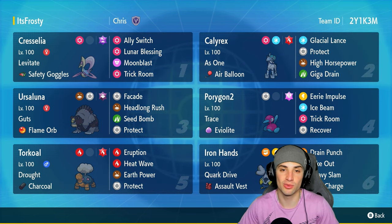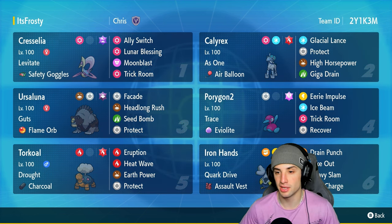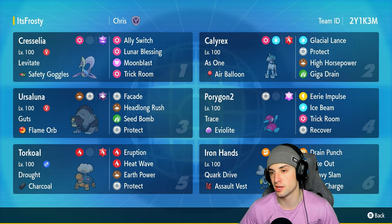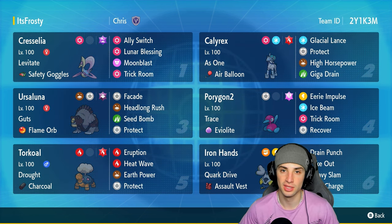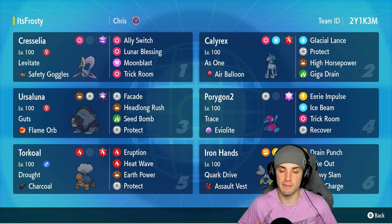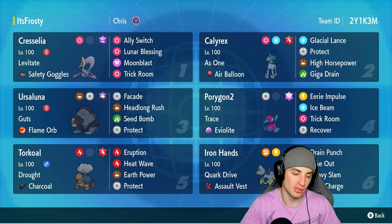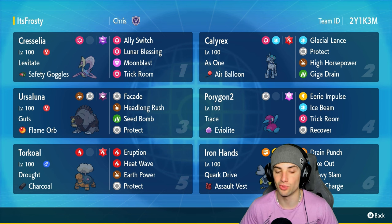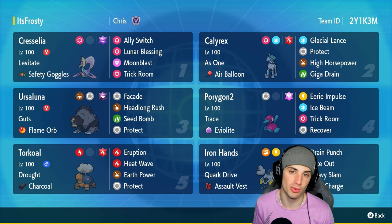For its item we are rocking the Air Balloon to get rid of one of its weaknesses, which is ground. We can pair it with Ursaluna, though I thought Ursaluna had Earthquake but it doesn't, so Air Balloon is just getting rid of our ground weakness. Calyrex has the Fire Tera type, and its moveset is Glacial Lance, Protect, High Horsepower, and Giga Drain for coverage. The team also features two Trick Room setters: Cresselia and P2, both very strong — we pick and choose depending on what our opponent has.